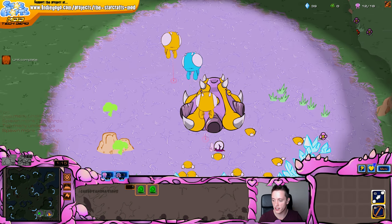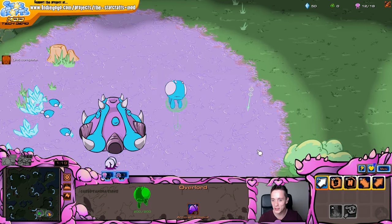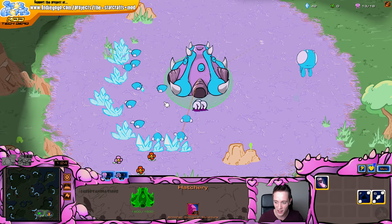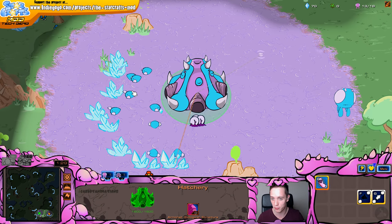Looks like my opponent actually decided to spawn right next to me. The creep is already very close. I want to be going for the roaches, which have been added to the game, but I guess it will take a little bit of time to get up to that point.